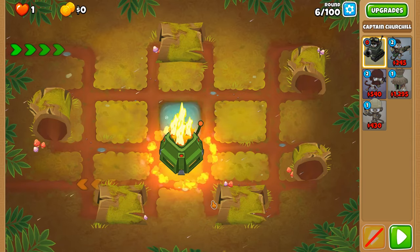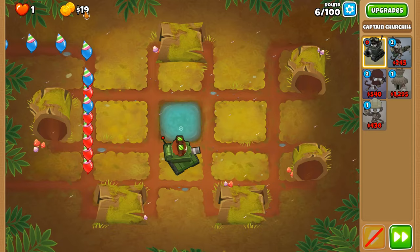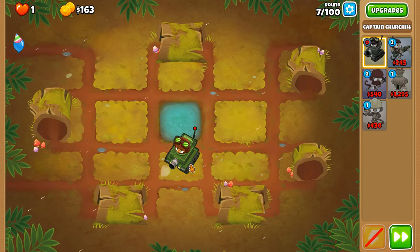Let's put down our hero and begin this adventure. We're going with exactly 2160 money to start off with, because that's how much Churchill costs to put down in CHIMPS.